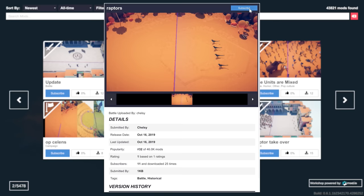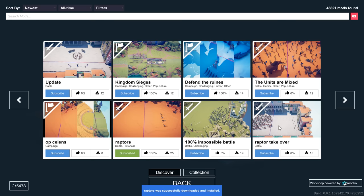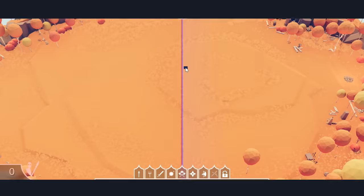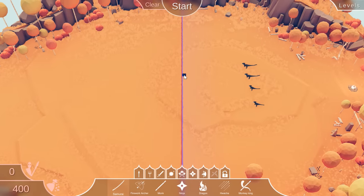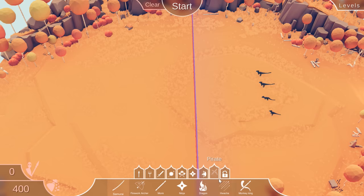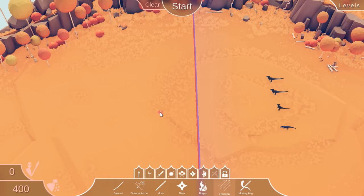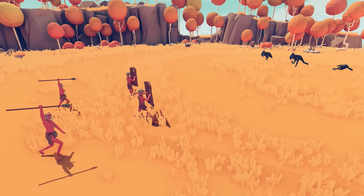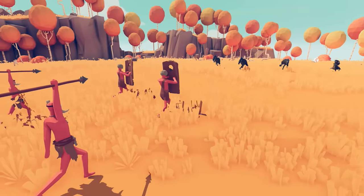I'm on the workshop and somebody has just put a scenario where it's just raptors. Raptor takeover - oh, that is cool. Let's do that one. What is raptors? Raptors is just that. Are they just normal kind of dudes? What is this unit? A huacha? I've only got 400 to spend. Is that good? I don't feel like that's going to be good enough to take on the raptor squad.